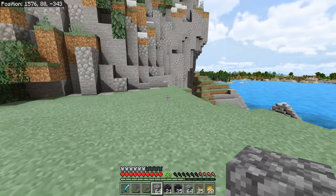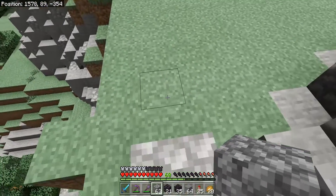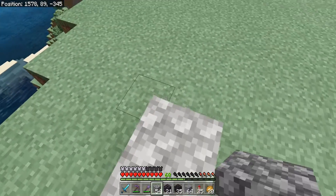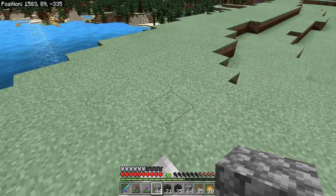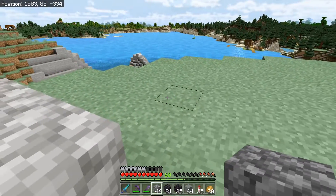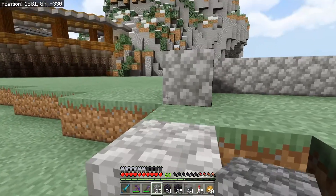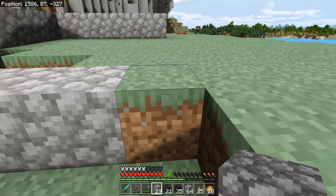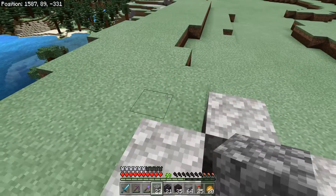We're going to use cobblestone or smoothstone and go basically straight from here, making sure we have at least one block of grass on the side. We'll do a two-block diagonal for a bit, and then hit a tower. Let's make the tower a square — looks like about five blocks across.